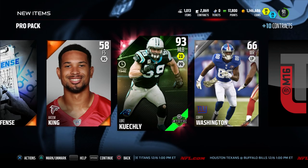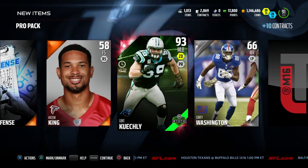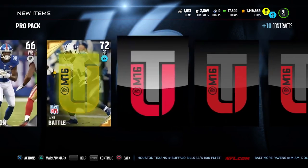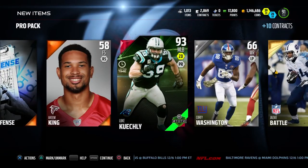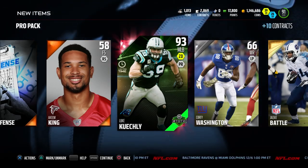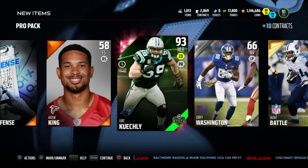Just doing a random pro pack, flipping through — and boom baby, there it is. We randomly pulled the 93 overall, 24-hour limited time only, Luke Kuechly Team of the Week elite. Absolutely awesome item guys. If you guys don't remember, I actually use Luke Kuechly pretty much for the entirety of my time that I played on Madden 15 — the Team of the Year Luke Kuechly.